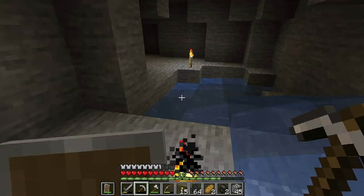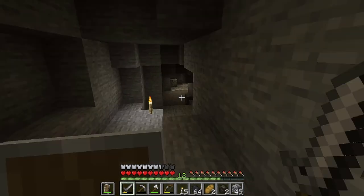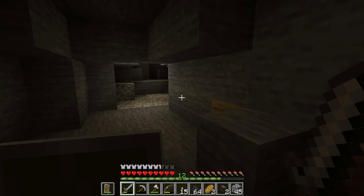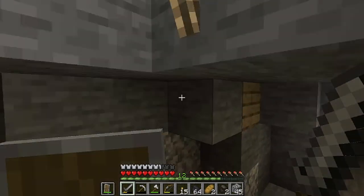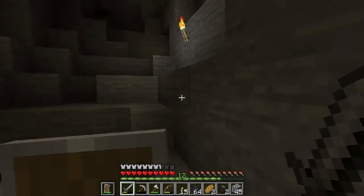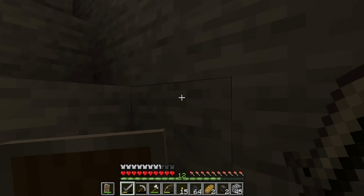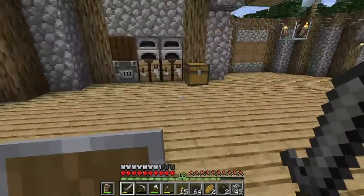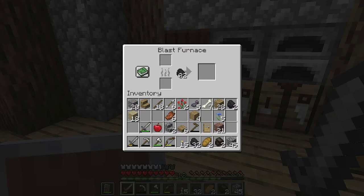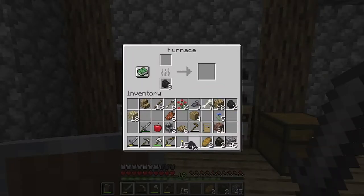We're gonna go smelt our iron if I can find our way out of here. I'm so glad I have this shield now - it makes being down here so much easier. Which way is the way up? Minecraft on this computer is still a little bit laggy. Alright, we have a blast furnace so let's take some coal and smelt - a blast furnace just smelts things faster, which is nice.